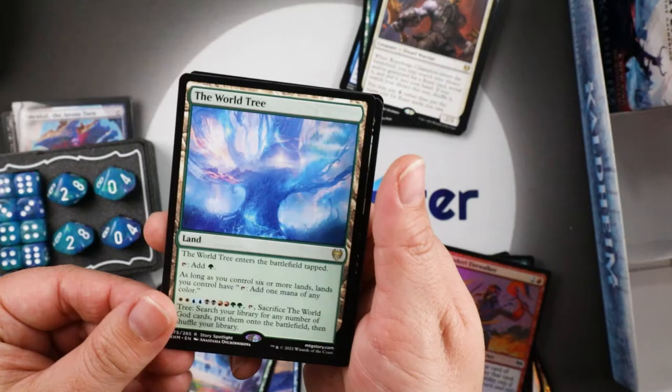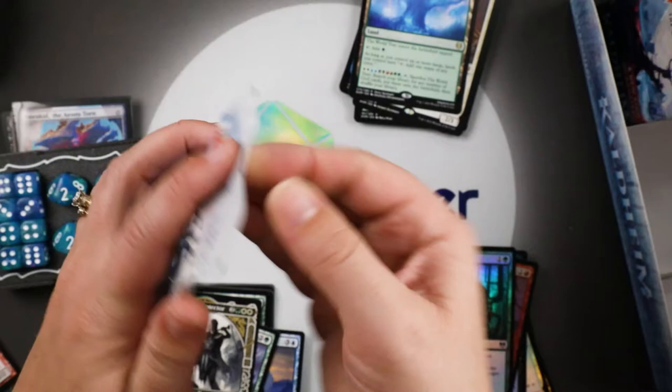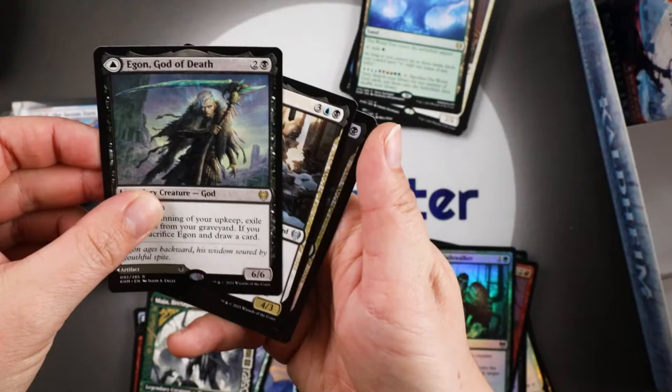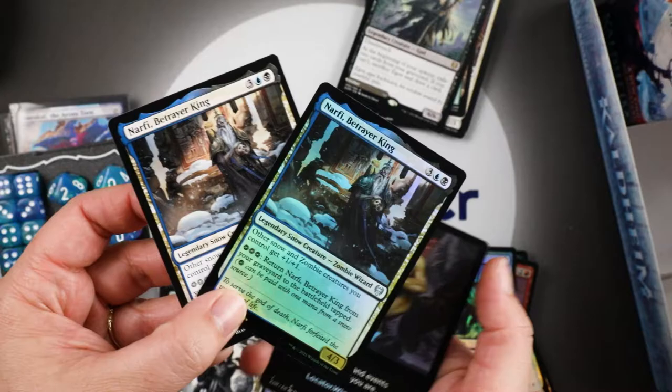A Guardian Gladewalker — nice! We're two-thirds of the way through. We have to be nearly done, right? We've opened up the good stuff. Egon, God of Death, with a Throne of Death — because if you're going to be a god of death you obviously have to have a throne. Foil, non-foil, foil, non-foil — Betrayer of Kings! You can be betrayed in foil or non-foil. Pick your betrayal.